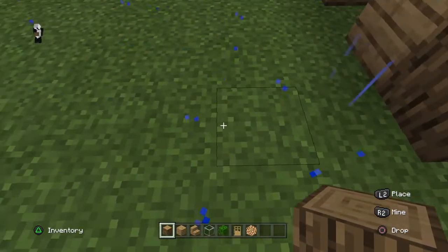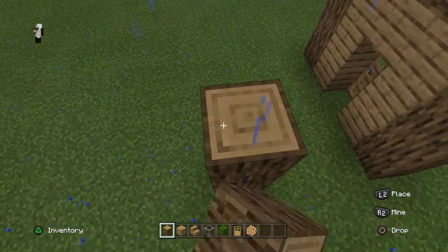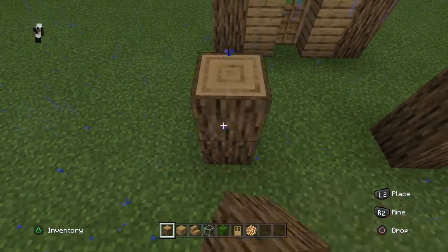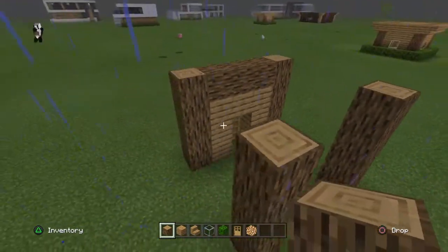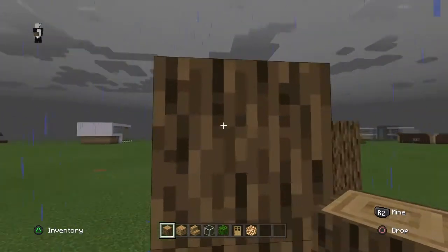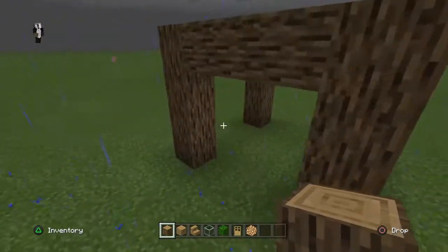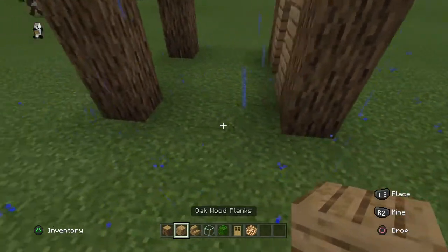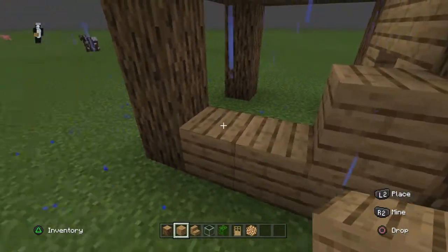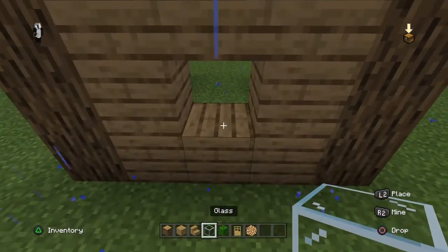Count one, two, three, four again and then place four blocks. Do the same thing again and join them up together, just like we did at the front. Then add that, but do not place a block in the window spot — because what you're going to do is place a glass block there.